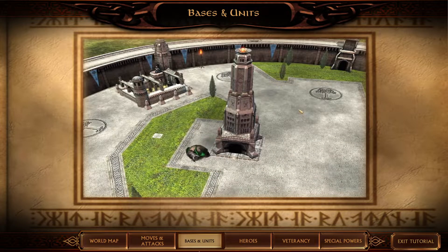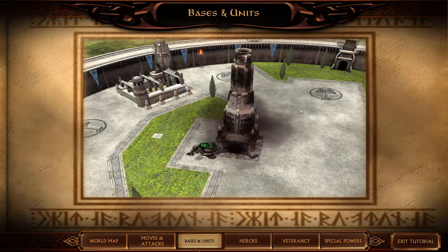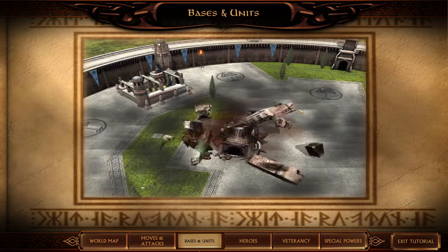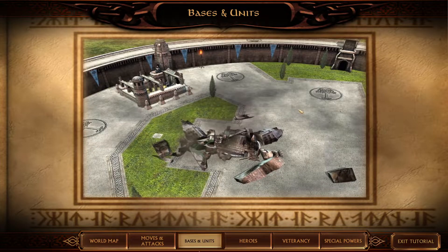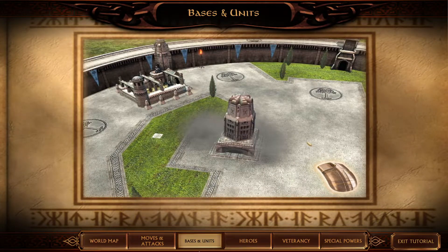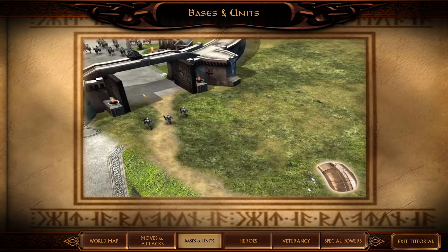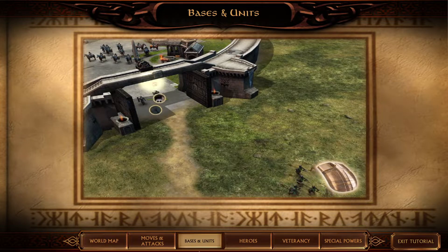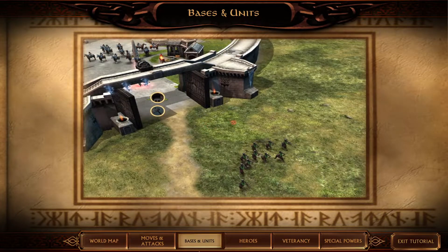The central building of your castle is the citadel. If the citadel is destroyed, you cannot build new buildings and your damaged buildings will not be able to repair themselves. Left-click on the plot beneath the citadel to rebuild it, should it be destroyed. Gates can be opened or closed by selecting them and left-clicking on the Open or Close button.